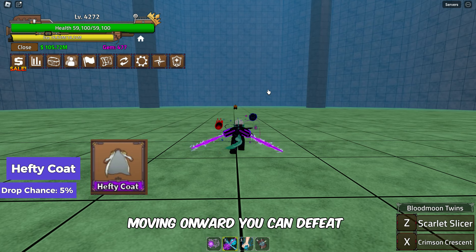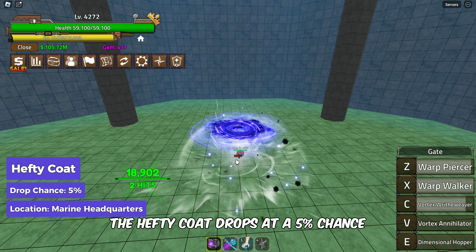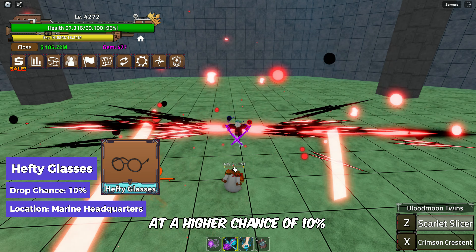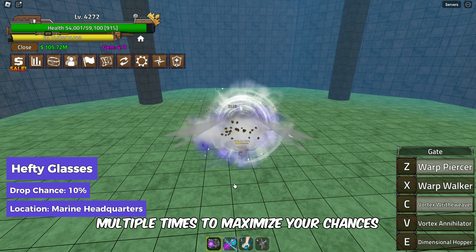Moving onward, you can defeat Hefty at the same location and get two cool items. The Hefty Coat drops at a 5% chance, and Hefty Glasses drop at a higher chance of 10%. Make sure to defeat Hefty multiple times to maximize your chances.